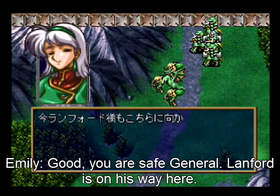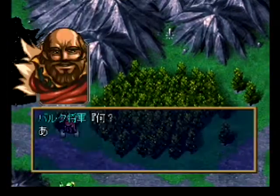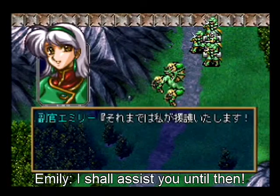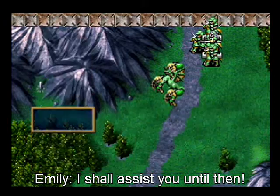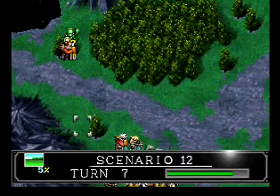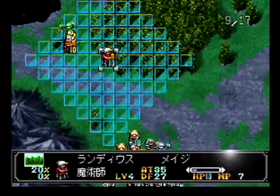Berk is surprised. It seems that Lanford and Emily are here to rescue Berk from Cacones' clutches. Berk's even surprised, since Lanford's a Noble. But anyway, this is the part where I split my teams into two.